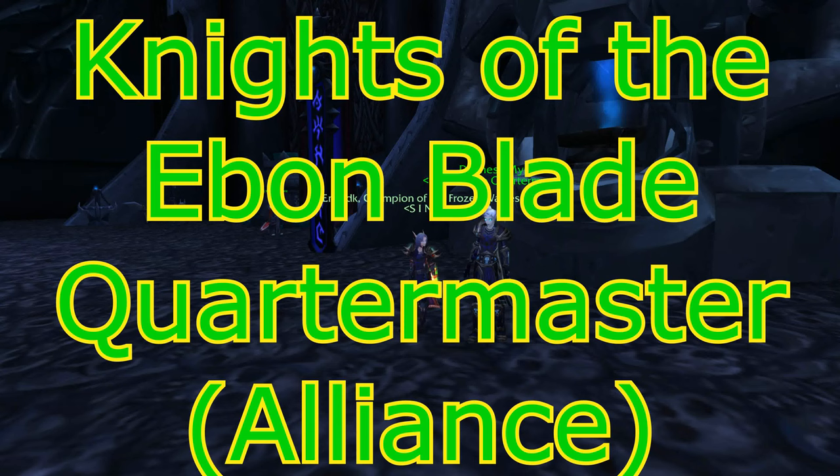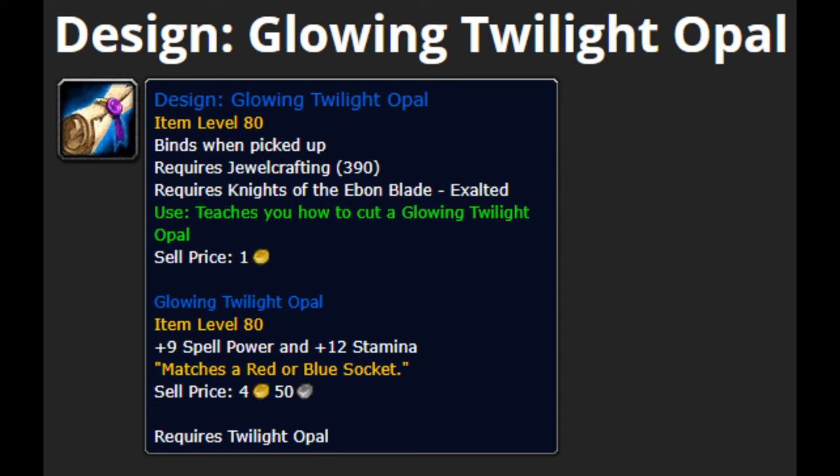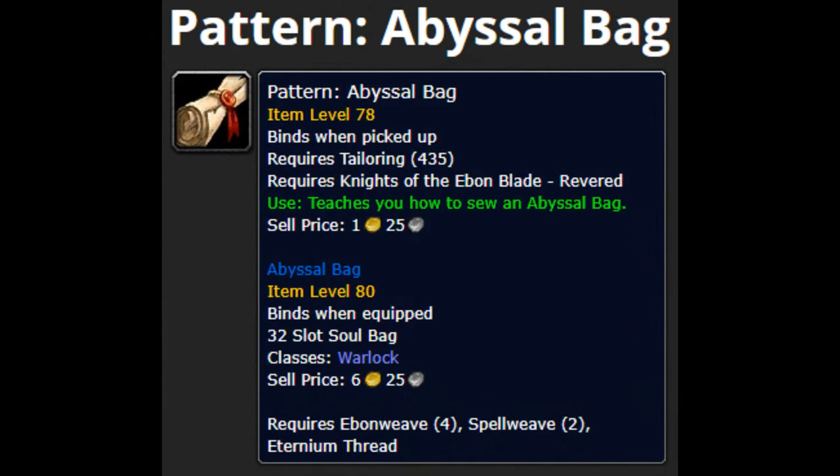How to unlock the Knights of the Ebon Blade Quartermaster. From a profession perspective, Jewelcrafters will definitely be interested, since the recipe for Glowing Twilight Opal creates one of the best mage gems in the game, giving them plus 9 spell power and 12 stamina. Tailors will also be keen to grab the Abyssal Bag recipe, as this creates the best soul bag available for warlocks to store all 32 of their souls.